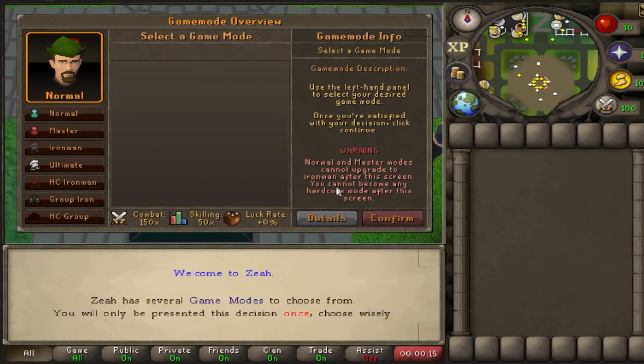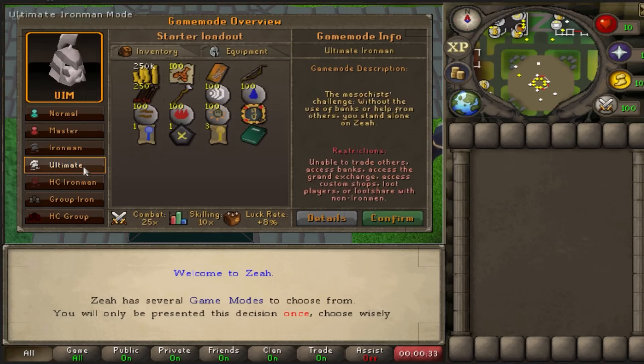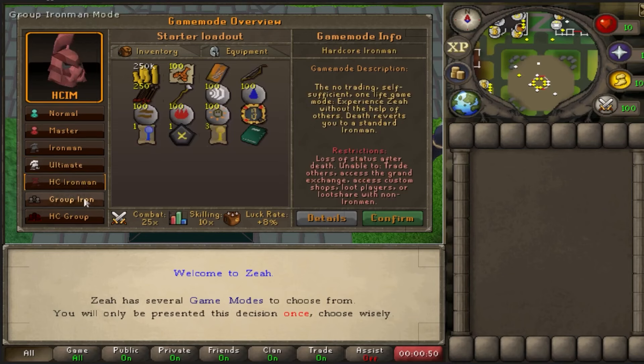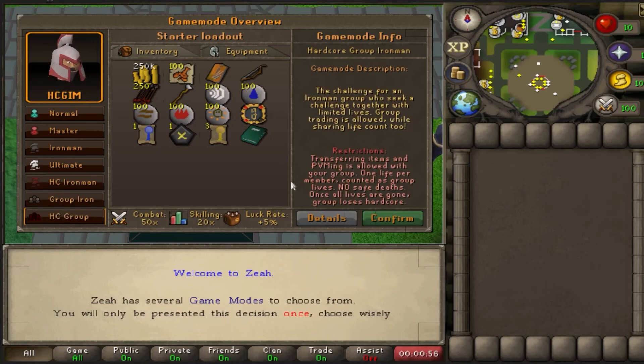I want to mention the game modes across Xeia. Of course, normal account with no restrictions, Master for slower XP but higher drop rate, Iron Man, Ultimate Iron Man, Hardcore Iron Man, Group Iron Man with up to 5 players, and Hardcore Group Iron Man.